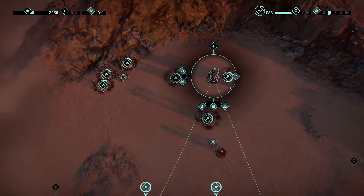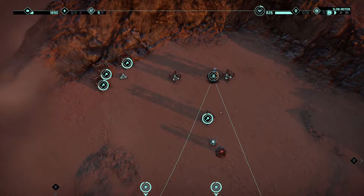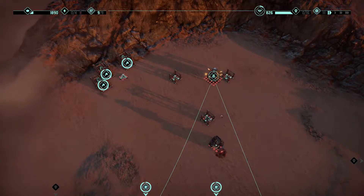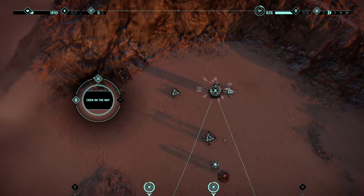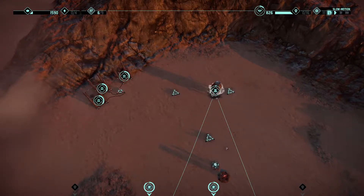We want to send our people in — oh, a call for reinforcements, three immediately. We need one more extractor. Fine, no extractor there. We'll bring the people in: one, two, three. We want to upgrade this — one, two, three. Speed up the time.